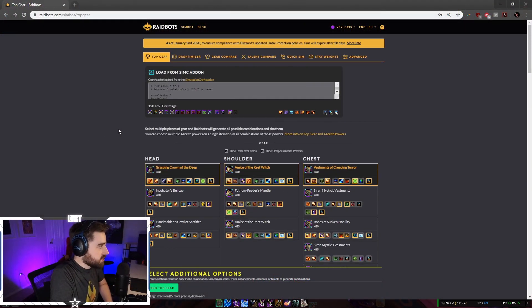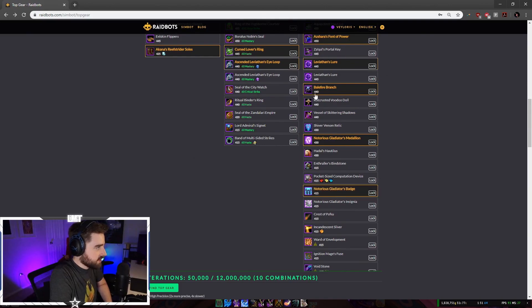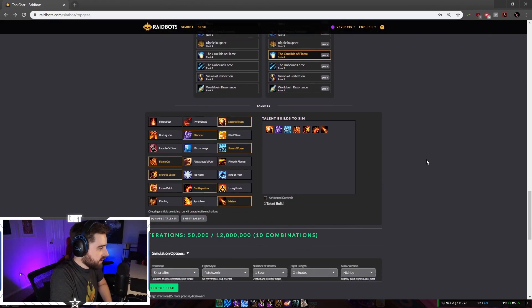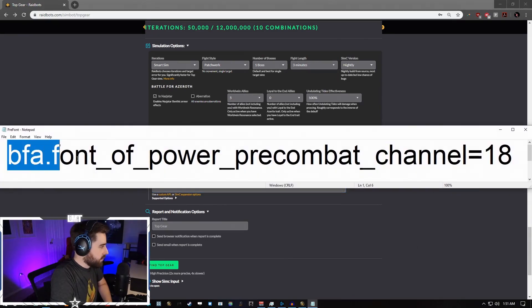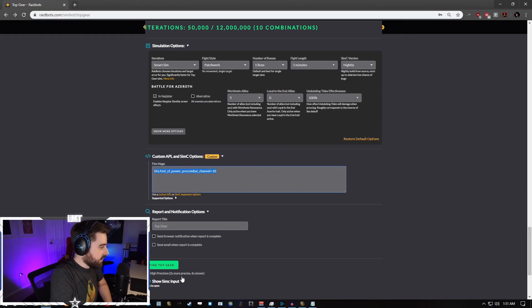As far as simming your character goes, what you want to do is first pull your SimCraft data from the game. You can do that with the SimCraft add-on — just type slash SIMC, then copy-paste it into Raidbots. You're going to want to select your trinkets so we have a good understanding of our options. Select all your on-use ones plus the Leviathan's Lure as the baseline. The most important part is right down here in the custom APL SimCraft options — you're going to want to type in 'BFA Font of Power Pre-Combat Channel 18'. I'll have this in the description so you don't have to worry about transposing it yourself. Type it in right there and click Find Top Gear.